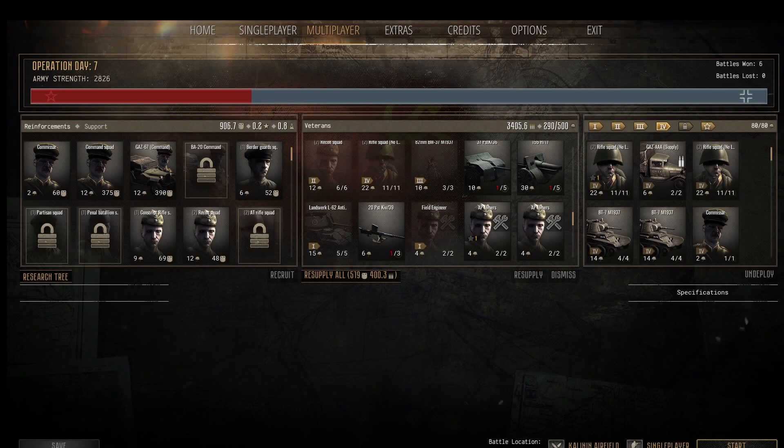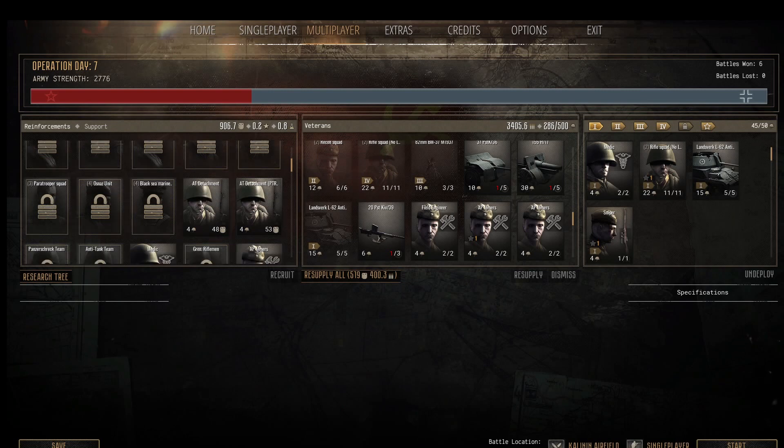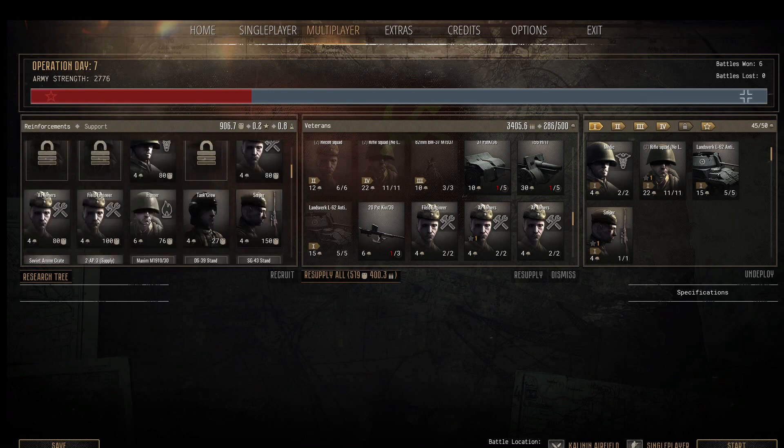I've spent my research points, upgraded my tanks to BT-7s by putting some points into tanks and a few other things. We're on an attacking mission. In Phase 1 we have a rifle squad and a field engineer — actually, let's take the engineer out, that gives me five extra points. For five points we'll get another sniper; snipers are just great. Two snipers scouting ahead, and we've got a captured anti-aircraft gun.